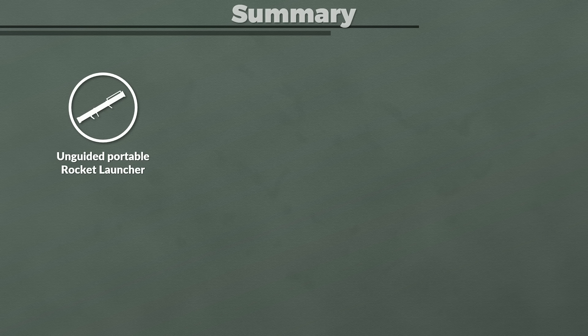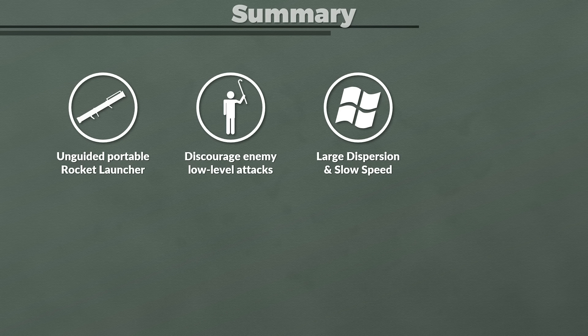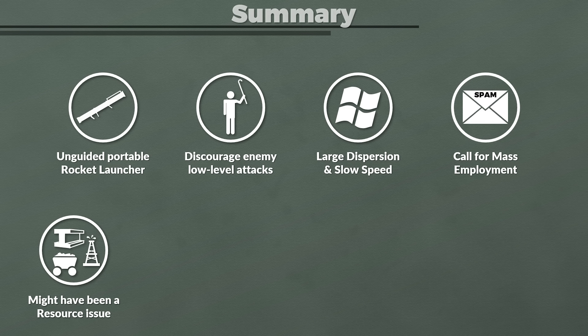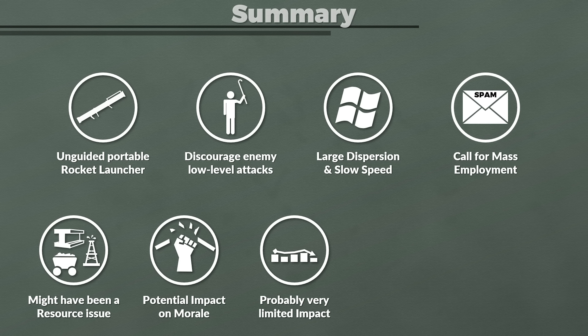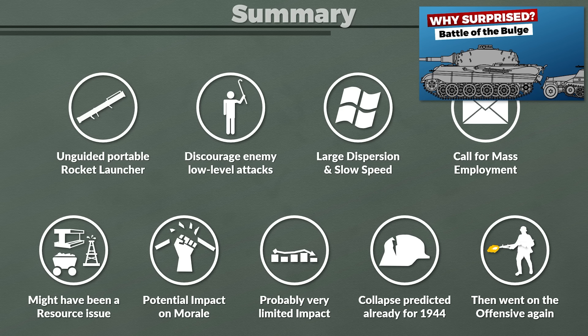To summarize: the Luftfaust B, later renamed into Fliegerfaust, was a German unguided man-portable multi-barreled ground-to-air rocket launcher. It should provide the regular infantryman with a weapon to discourage enemy aircraft from low-level attacks. The main problems were the large dispersion and limited speed. The intended use called for mass employment, which given the shortage of German resources was a major issue — also reflected by the switch from a disposable to a reloadable weapon. The potential effect on morale, though hard to quantify, must also be mentioned. Be aware that there is conflicting information in the literature; as always, take everything with a grain of salt.